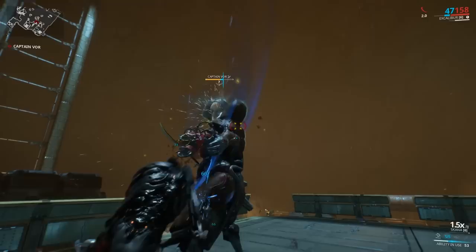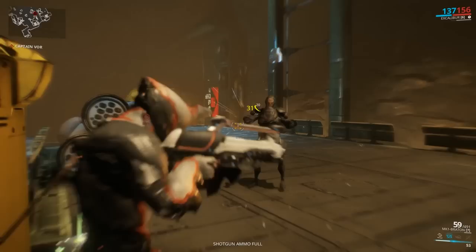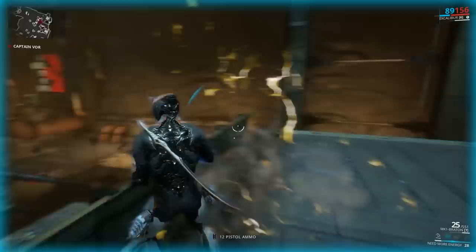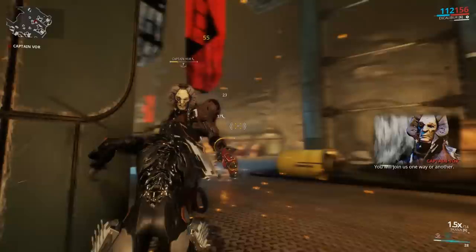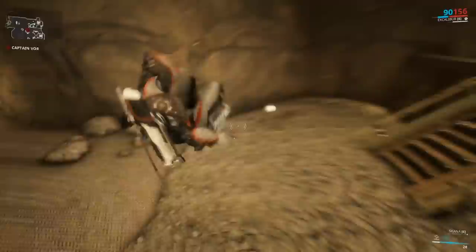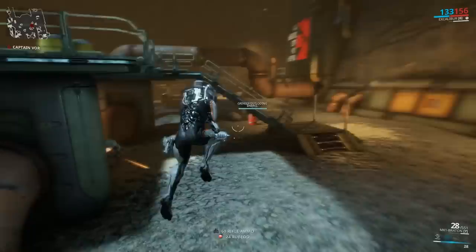As Excalibur I can blind him and melee him. Mag should put your bubble on him and shoot it. Volt should put your shield down and hide behind it shooting him, and if he gets close, electrocute your shield. This guy can teleport and get his shields and health back, so you're going to have to keep lowering his health over and over until you win. I've only managed to get enough XP to unlock my third ability, so if you see tutorials saying just use your Exalted Blade — your fourth ability — that's not going to work yet.